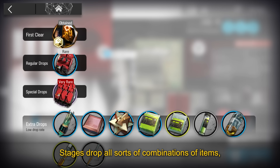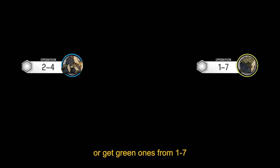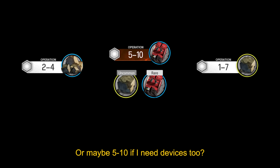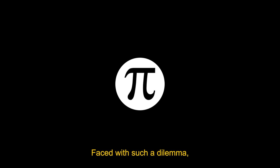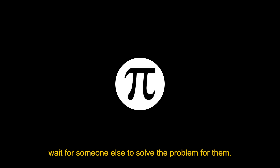Farming in Arknights is complicated. Stages drop all sorts of combinations of items, so it's hard to tell what the best options are. Should I farm blue rocks in 2-4 or get green ones from 1-7 and craft the blue ones? Or maybe 5-10 if I need devices too? Faced with such a dilemma, the English-speaking community did what it does best: wait for someone else to solve the problem for them.